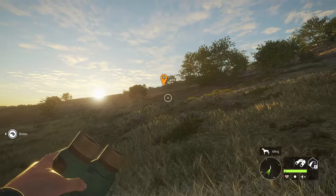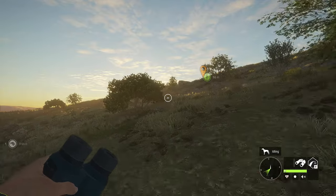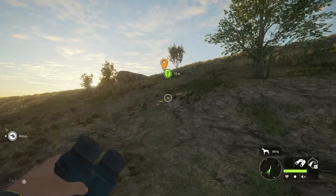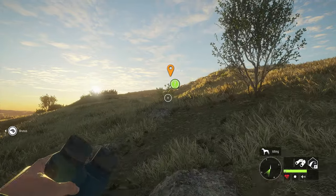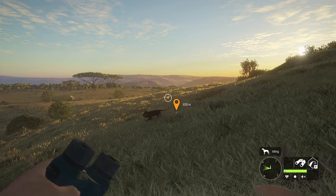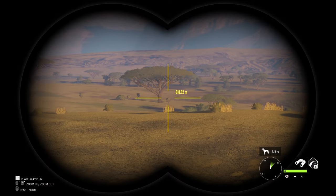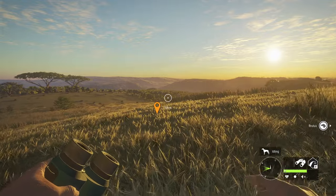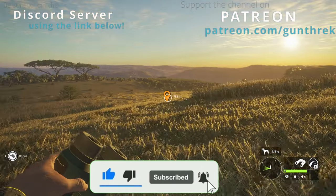I'll leave you guys here as we walk up this hill — we're pretty close to whatever this point of interest is going to be, and this sunrise is really nice. We're close enough to see the question mark now. Probably going to be a hunting stand — looks like a nice big open space at the top of a high spot. One of the things I like about this map is there's plenty of opportunities for long-range shots, which is very satisfying.